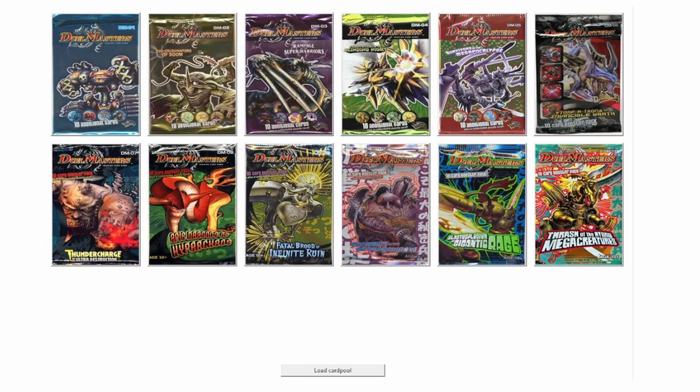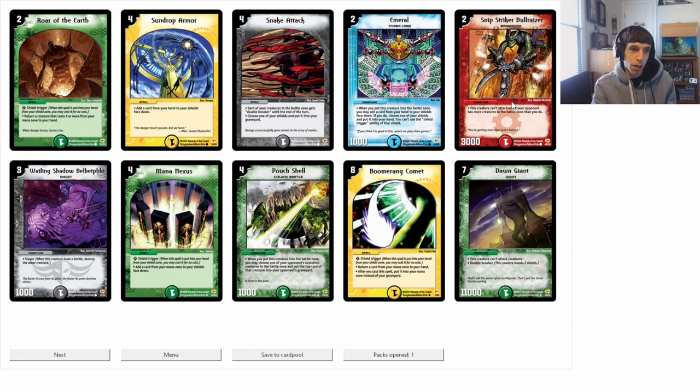Really, what we're looking for from this set is at the common and uncommon slots. The two strongest cards by far are Emeril and Searing Wave, so we're looking to pull playsets of those. Pack one: we get Emeril, and I want to talk about Snip Striker Bull Razor — it looks like just a two-cost 3,000 vanilla, but it's actually quite strong. It goes over Meteosaur and Crimson Hammer, and it's a nuisance on turn two. I'm going to be playing an aggro deck, and Snip Striker Bull Razor is going to be one of the keys.